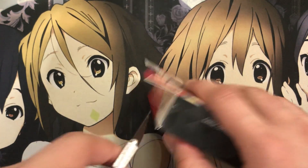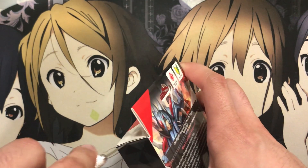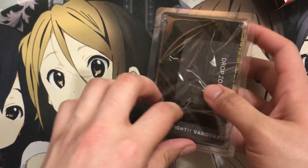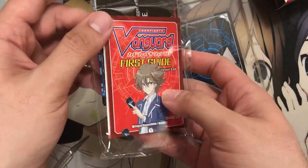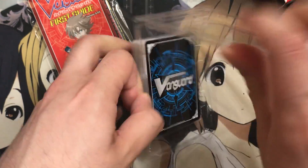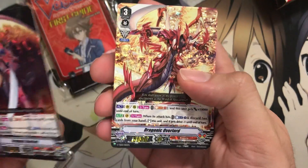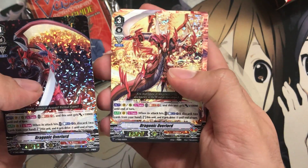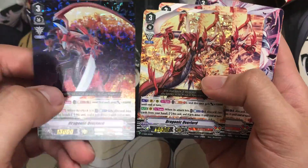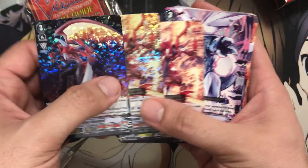Let's go ahead and move on to my personal favorite — the Toshiki Kai trial deck with Dragonic Overlord. We have the same contents as before: the first guide and the playmat. We have the trial deck with Dragonic Overlord on the front. And we actually have two foil finishes — I didn't know they did that, but that is interesting for sure. We have the two normal versions as well. You could go full foil with the Dragonic Overlords with just two trial decks. I don't know which one I actually prefer for the art — they both do look nice.